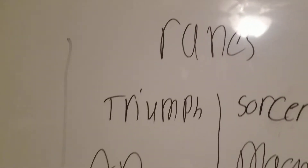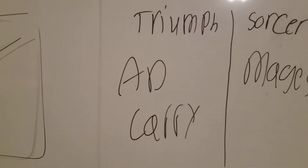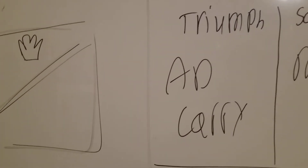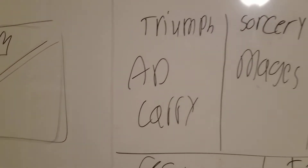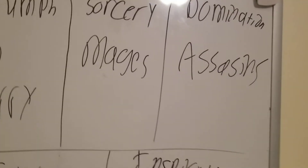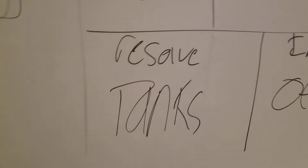Now let's talk about runes. Precision has press the attack, lethal tempo, and a bunch of other stuff — those are usually for people who have heavy AD damage mostly based on auto attacks. Sorcery is for mages, like Arcane Comet. Domination is usually for assassins like Zed or people who do a lot of burst damage. Resolve is for tanks, and Inspiration is for off-meta and other stuff.